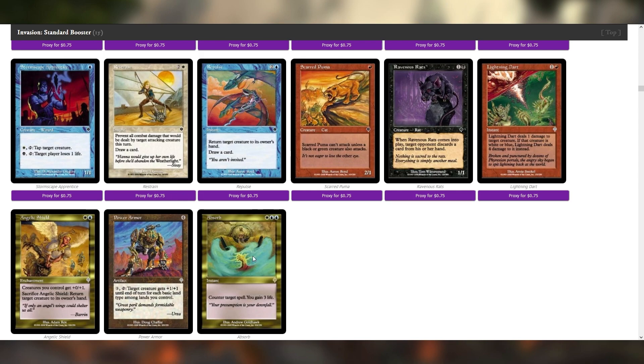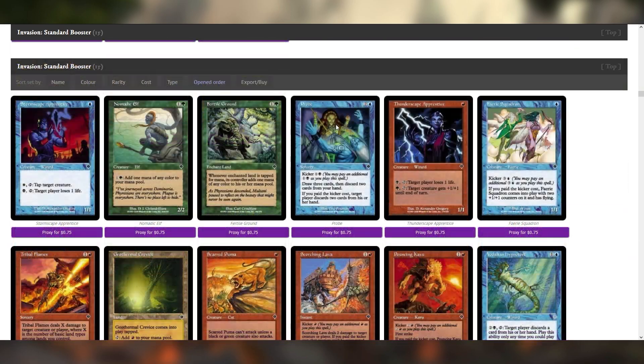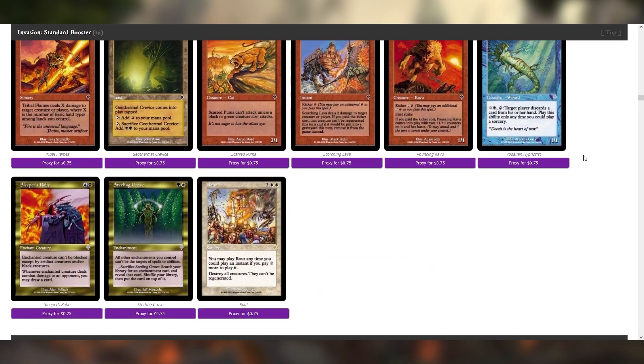Absorb! I love Absorb. I like this Ravenous Rats art too — he's just chillin', he's perched. More of this Jund stuff. Scarred Puma. Probe is kind of nice. There's some new tools for like Rack and things — Target Player Loses 1 Life. I can see a Rack Burn sort of deck forming here, and we've got a good amount of tools for that. Maybe this is the Revenge of Tim.